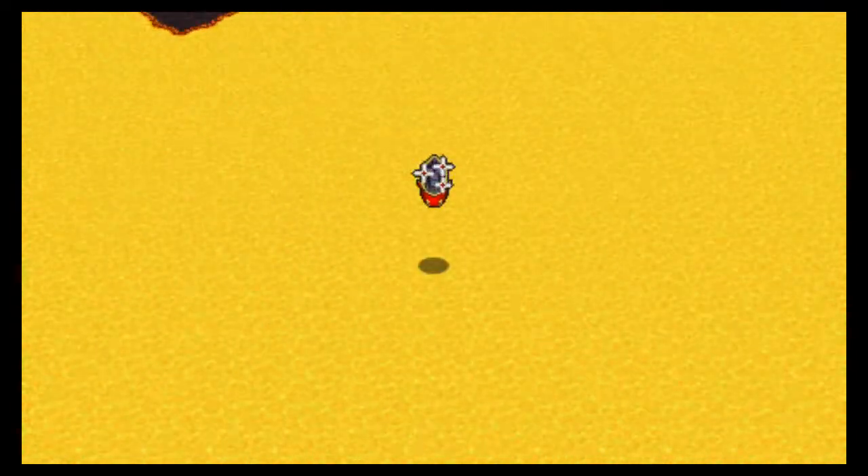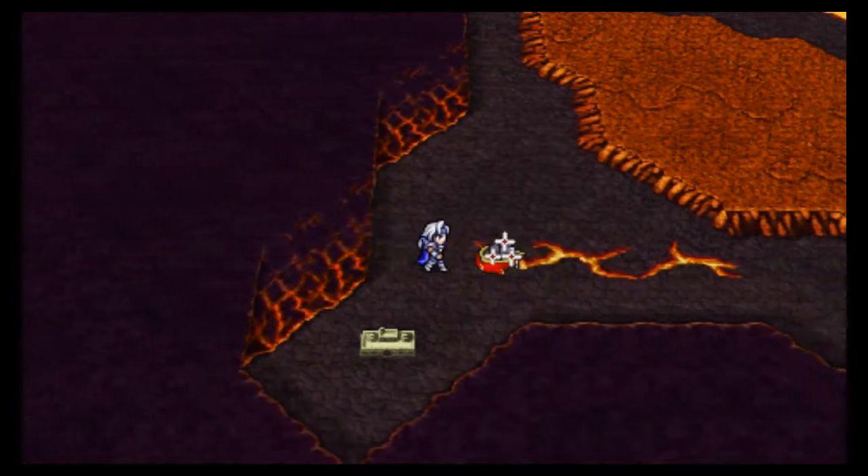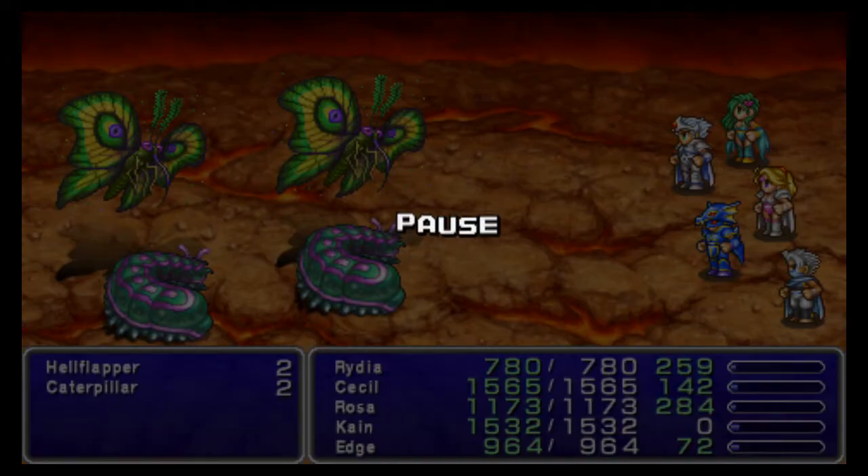Hey everyone, Rise and Air. Welcome back to Let's Play Final Fantasy IV. Let's head over to Coco's Forge — it's over here. Before we go in there, though, there's a few battles we can fight against four different enemies.